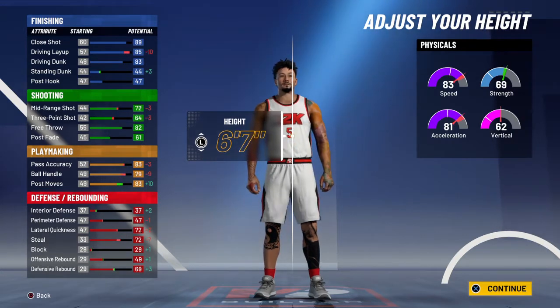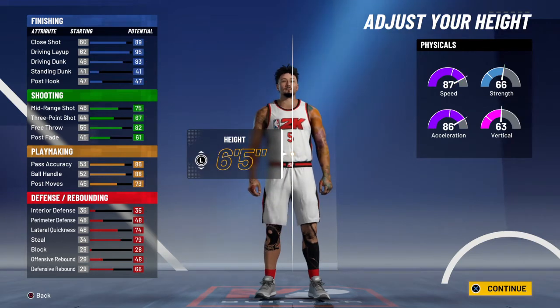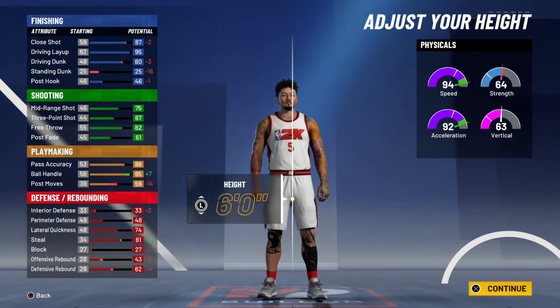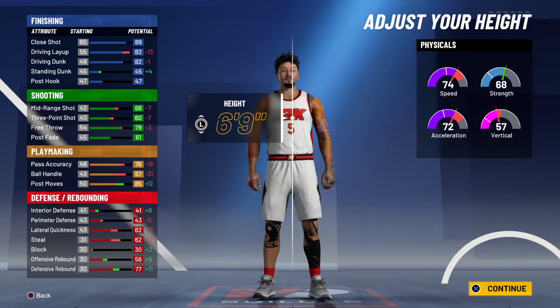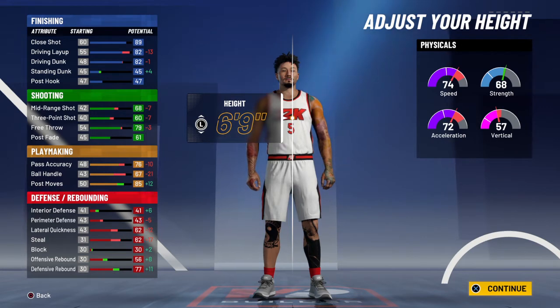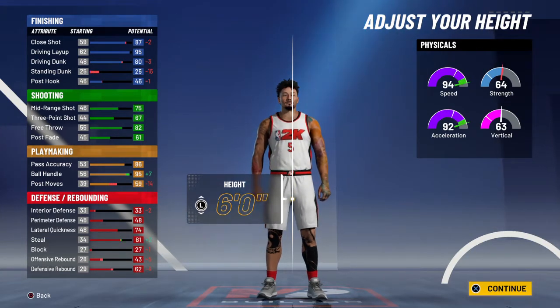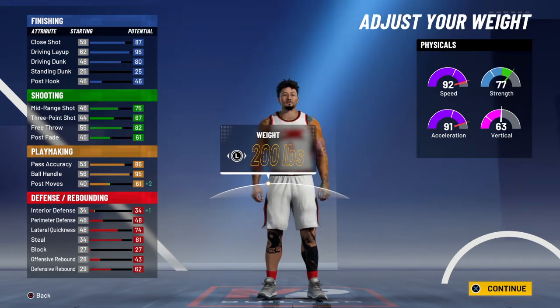If I go up some you know I lose some stuff, if I go down some I lose some stuff. Ball handling going up. What I'm gonna do — his speed is going up as he gets taller, and his strength too. I think I'm just gonna go with six-five or six-four. Actually, Trey's gotta be short today.